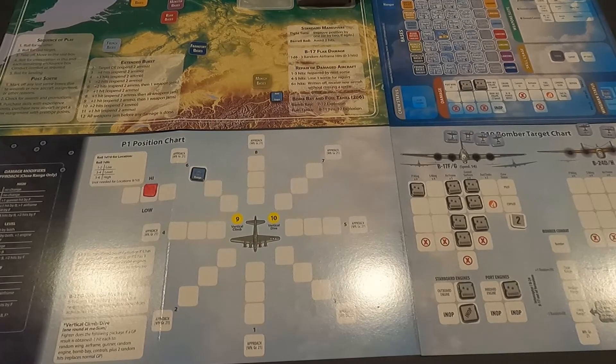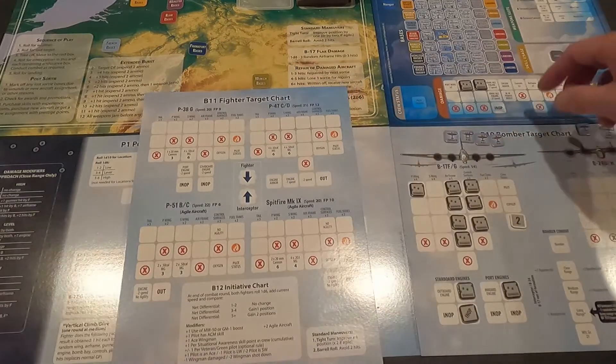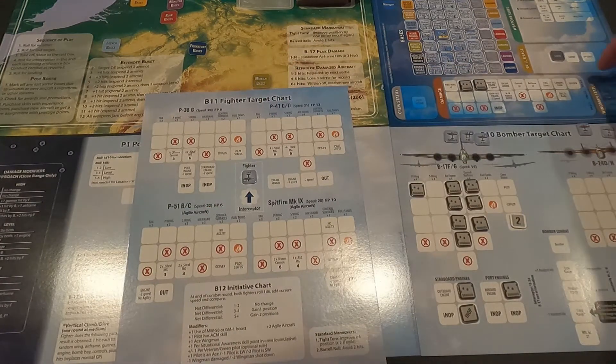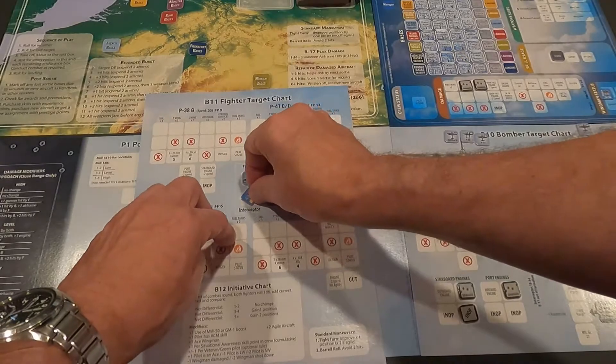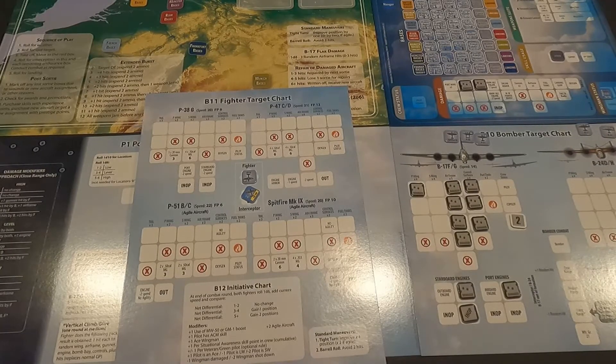Three kills today! But I have to get past the fighters to exit - roll a one or two needed, rolled a six. I have to face a P-47 one last time for fighter escort. This is why these guys are tough - they keep coming at you when you're working on the bombers. I shuffle my deck and try a maneuver to avoid. I just don't have the firepower to be messing with him.